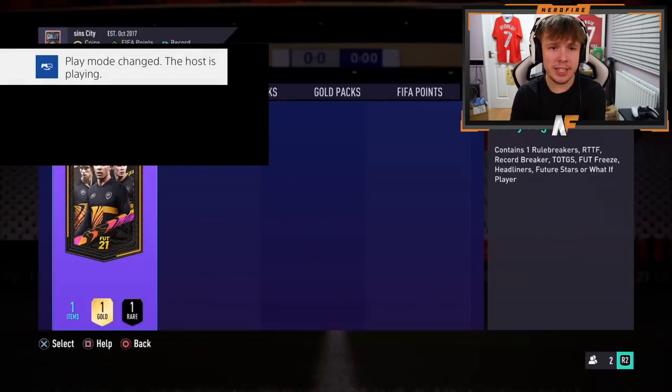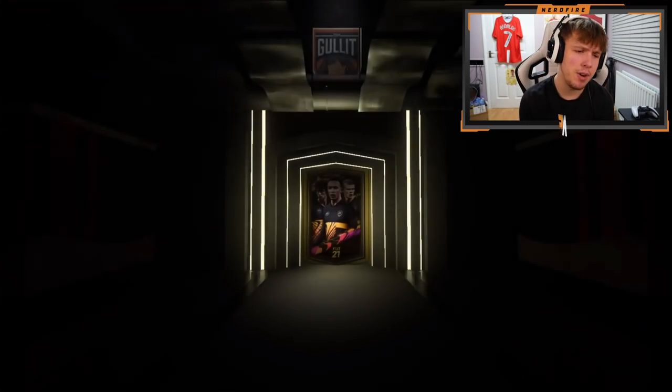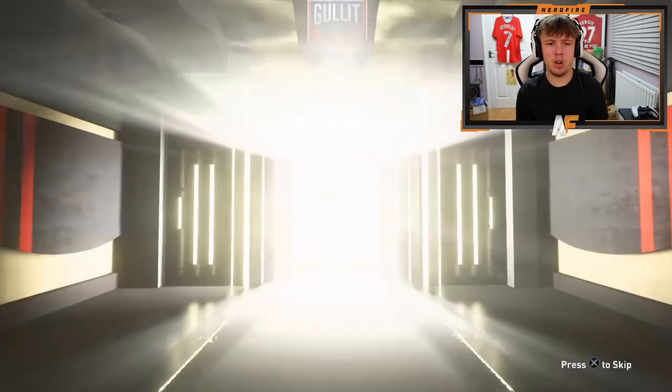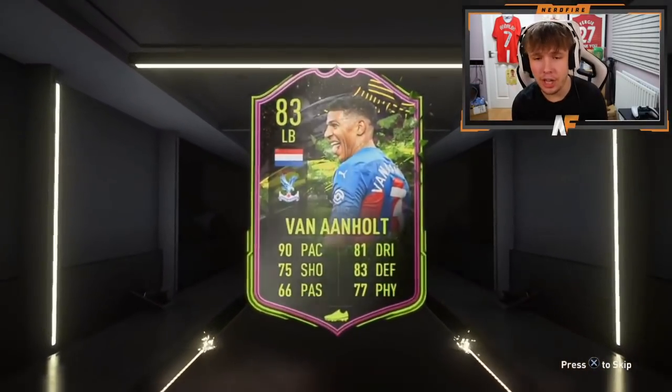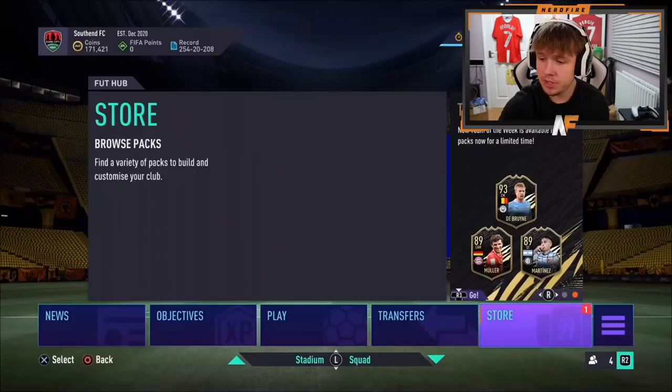Pack number six. Can we keep the trend of seeing different cards? We didn't get a single FUT Freeze last time. I knew as soon as I saw the front of that pack - it's a Rule Breaker. It's Van Anahol.